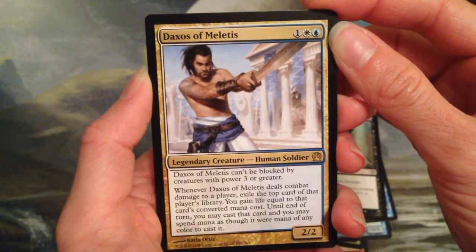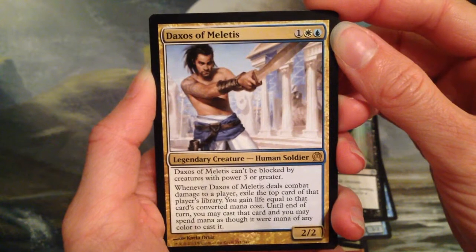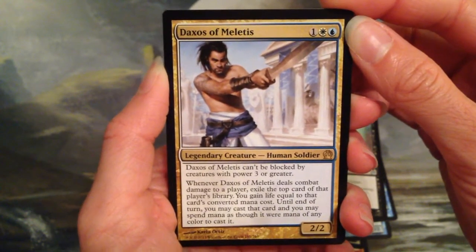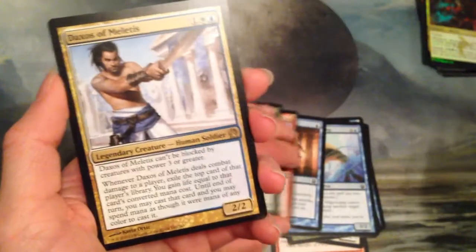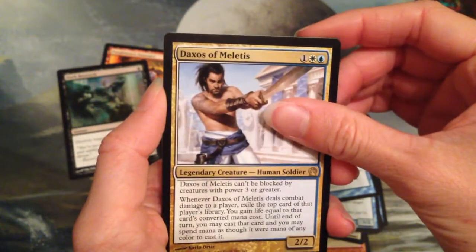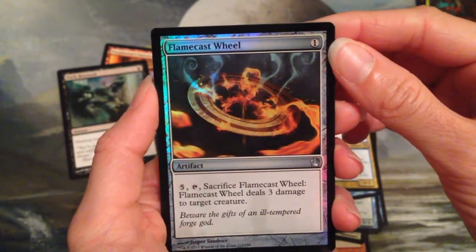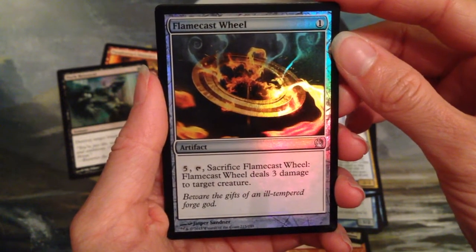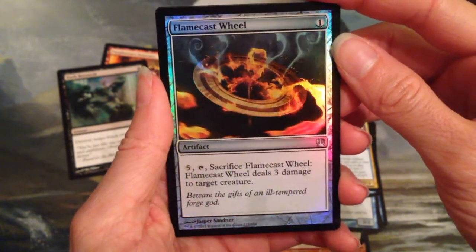Seems like a fun commander. It's not particularly modern-playable, but if you put a counter on him, he basically can never die — no creature bigger than a 2/2 can block him. What I would do is just put Aqueous Form on him so he can't be blocked, and you get to scry one, which is nice. Then just gain a bunch of life. And we have another foil — a foil Flamecast Wheel. It's pretty but a terrible card: one mana artifact where you can pay five, tap it, sacrifice it, and it deals three damage to a creature. That makes me sad. Really pretty foil, though.